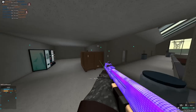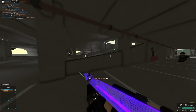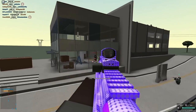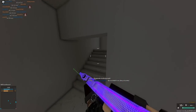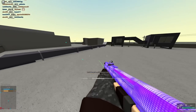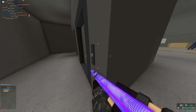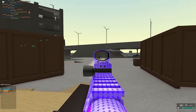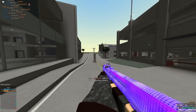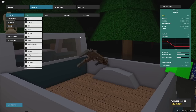This shotgun gives you a lot of room for mistakes, unlike a double barrel where missing a couple shots really hurts you. With 15 rounds you can miss a few times and still hit follow-up shots. Up to about 40-50 studs, a center of mass shot will kill in a single hit. The reload is good too — you can constantly reload individual shells as you're firing, so you'll essentially never run out of rounds.